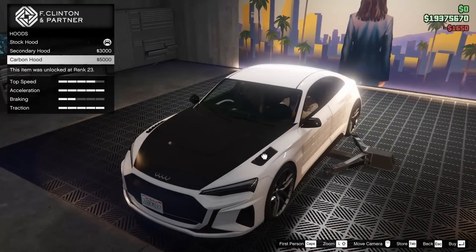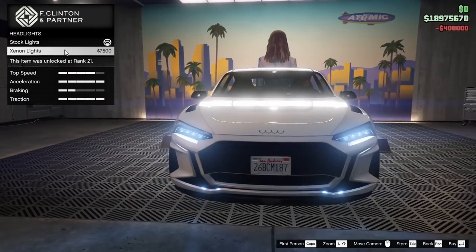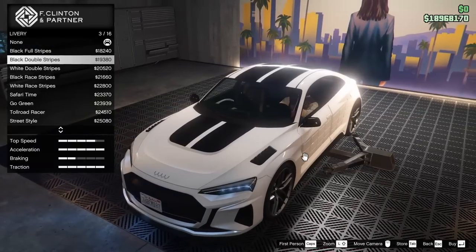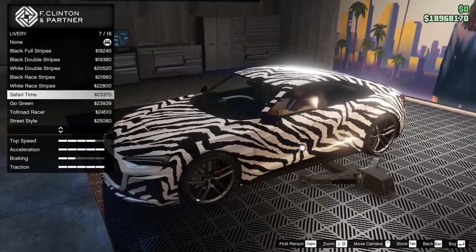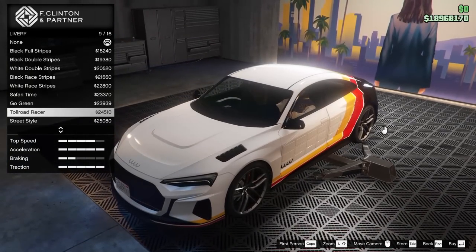For the hood, we can go carbon or a secondary — not going to do that. Imani Tech missile lock-on jammer, let's add it onto the car. For the headlights, we are going to go xenon. For the livery, we have the full black stripes, double stripes, white double stripes, black race stripes, white race stripes, and the Safari Go Green livery. We have the toll road racer — that's kind of cool actually.